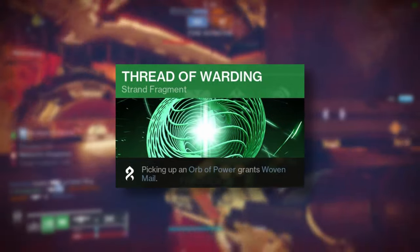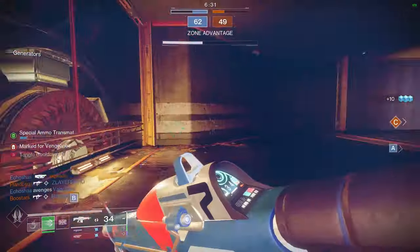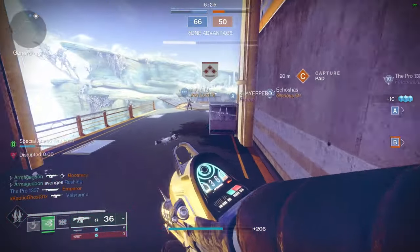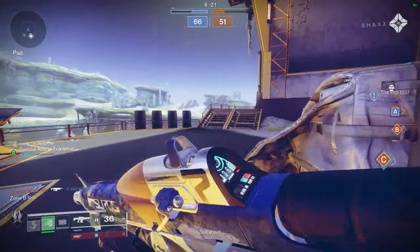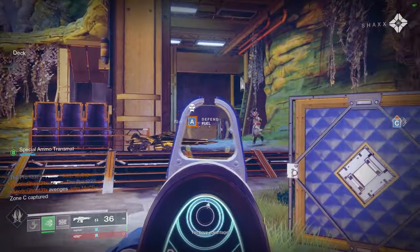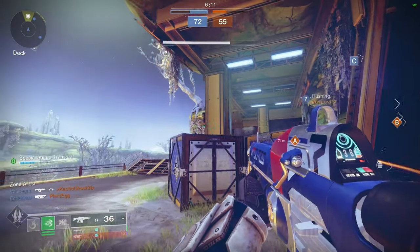Thread of Warding means that you get Woven Mail from picking up an orb. Now that you can generate orbs relatively easily in PvP, this is a great way to get free damage resist. Either pick up orbs that your teammates generate, or put on the Reaper mod so that you'll pretty much always have an orb available on kills after popping your class ability — meaning you'll have an orb drop after almost every kill.